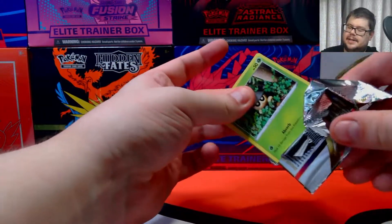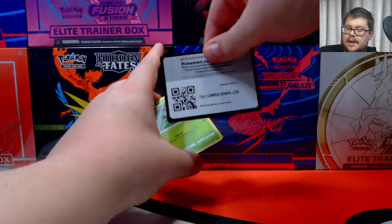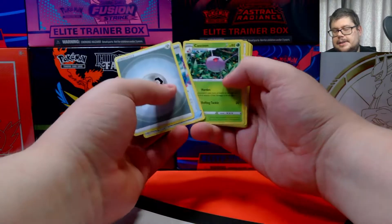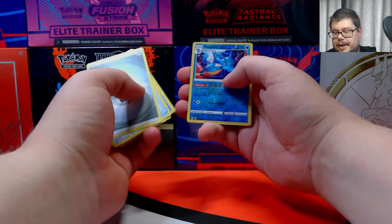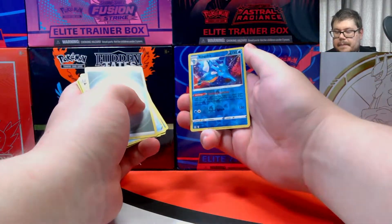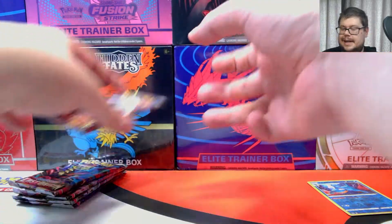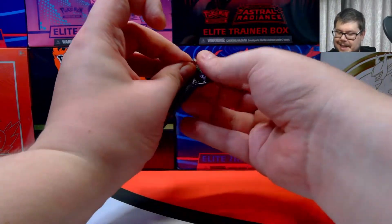I should have said we get eight secret rares rather than eight non-holographic rares if we're going to be jinxing stuff — but there's no way we're going to get eight non-holographic rares. No way at all. Horsey, Mienfu, a Kingdra — and that is a reverse rare. Good looking Kingdra. Another non-holographic rare though. Maybe I have jinxed it. I hope not. I'm sure we will get something in this pack.